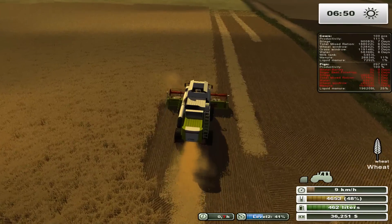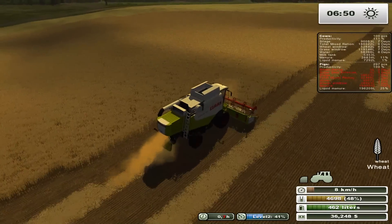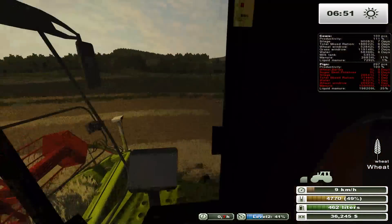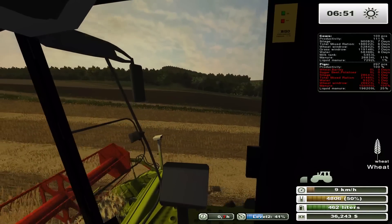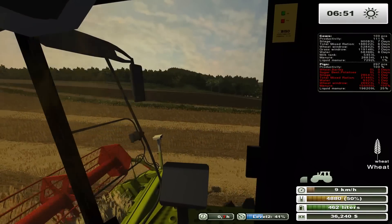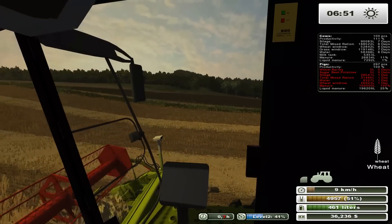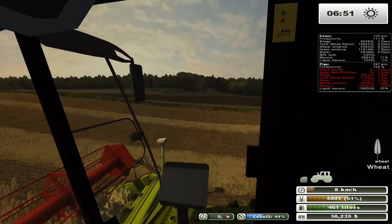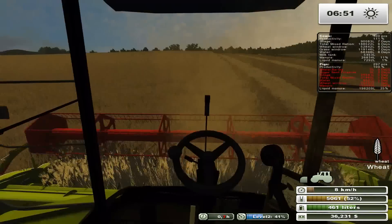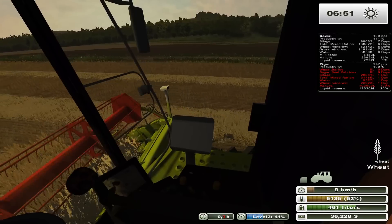That will also help us with our mixed rations because we always need to make sure we keep those topped off. If you look at the animal HUD right now, our pigs are at 100% even though everything is red. I tried to give them as much as I possibly could and it says they won't accept any more — probably just a bit more water and that's it. They only have one day's worth, which is unfortunate, but that's just how the pigs work. Can't give them any more than they already have.